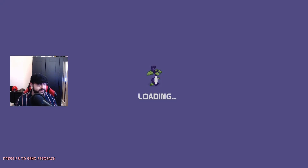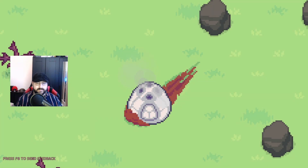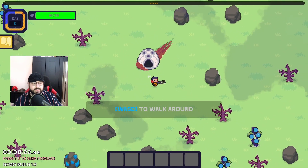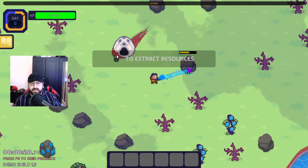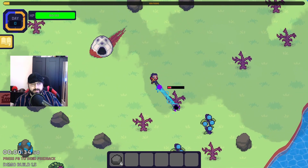I already like the sounds, the music, and the graphical style as well. Press F4 to send feedback. We crashed. I need to walk — yeah, I already love this. Extract resources, nice. I have no clue why, but there's a timer in the bottom left.